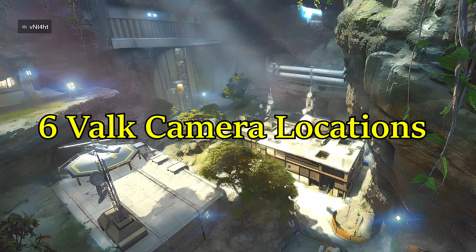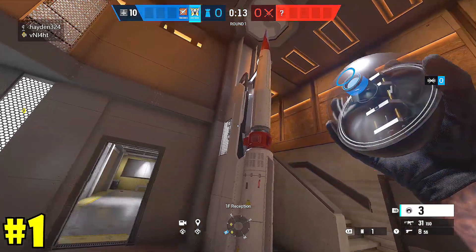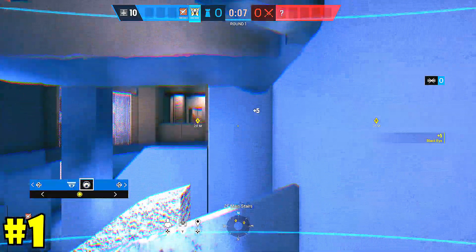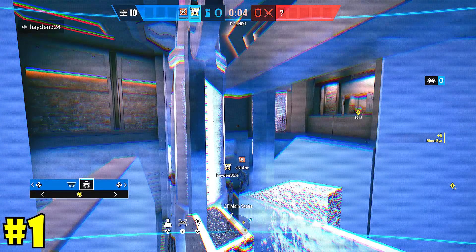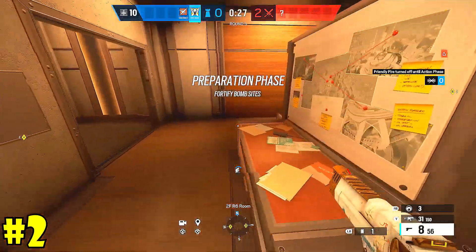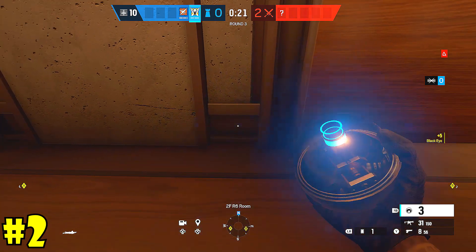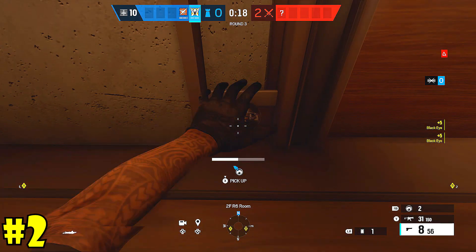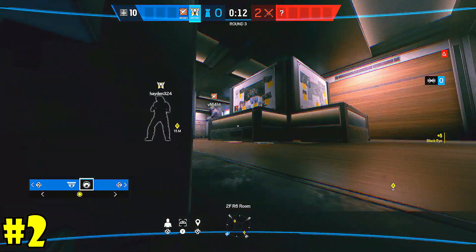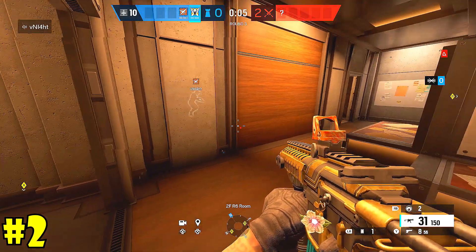Moving on from Border, we have Lair — one of my favorite maps in Siege. The first cam is in Reception — this is good for second floor. You're going to want to put this in the left rocket right at the top. This is going to let you see anyone coming in through second floor in that little main passageway that they're trying to use to get into site. Another cam for second floor: I'm putting this camera inside of the R6 room. This lets you see both sites — anyone coming in through B site, anyone coming through main A site, or on that side breach wall. A really quick Valkcam to set up; just make sure no drones see it.